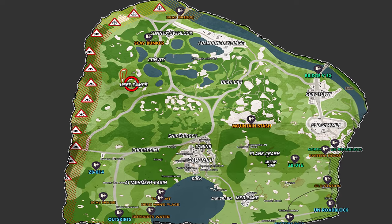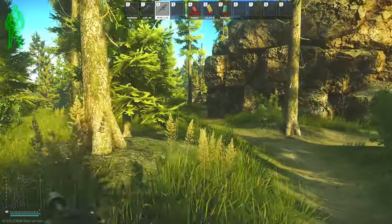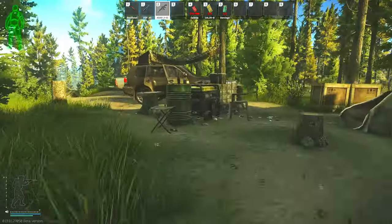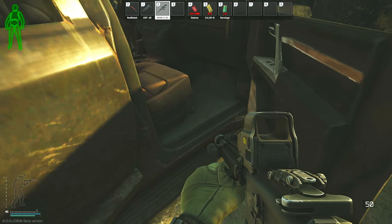Once you have your blue folders, head back to Woods towards the Usyk camp areas. First, go to the big Usyk camp — the one with the black SUV — and head up to the black SUV to plant the first folder, which goes in the front passenger seat. It is a 35-second timer for each plant.